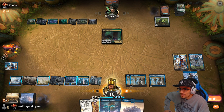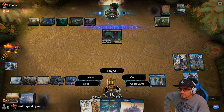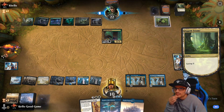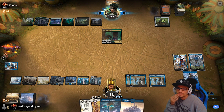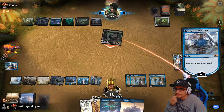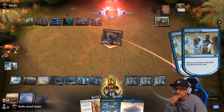We could still draw two and that mills for four, eight, twelve. Here we go — some pretty heavy cycling there into a Narset. He's definitely going to concede after that. Teferi can plus for more mill. Good game.